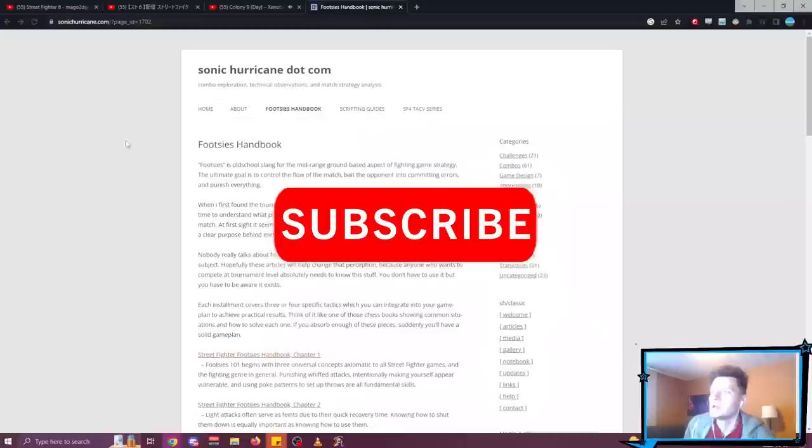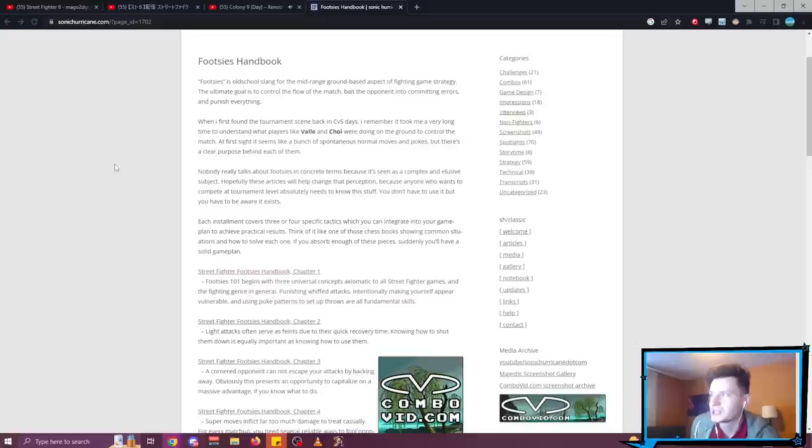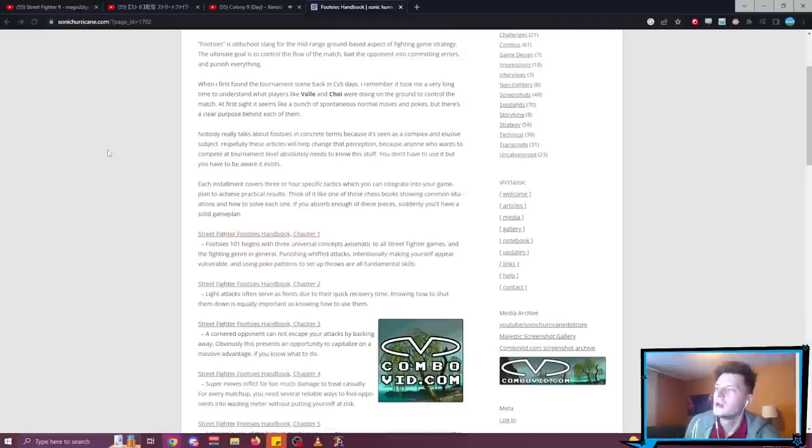Footsies is an old school slang for the mid-range ground-based aspect of fighting game strategy. The ultimate goal is to control the flow of the match, bait the opponent into committing errors, and punish everything. We're trying to bait opponents to do very particular things. Anyone who wants to compete at tournament level absolutely needs to know this stuff. Even if you don't use some of the tactics, people will use them on you and you need to know the counterplay — what they're trying to bait out of you and what you could do instead.